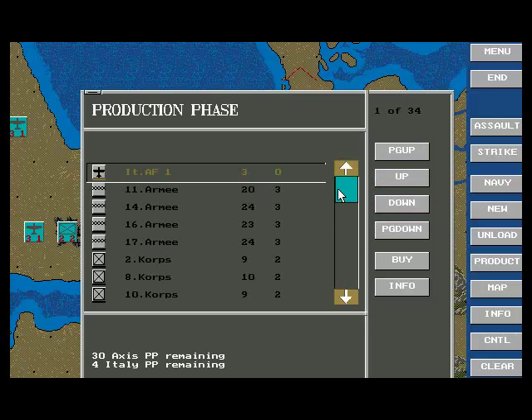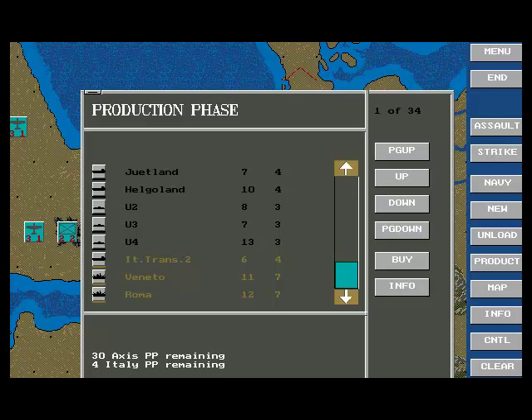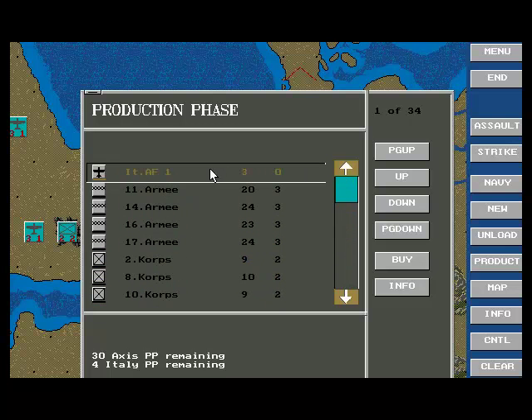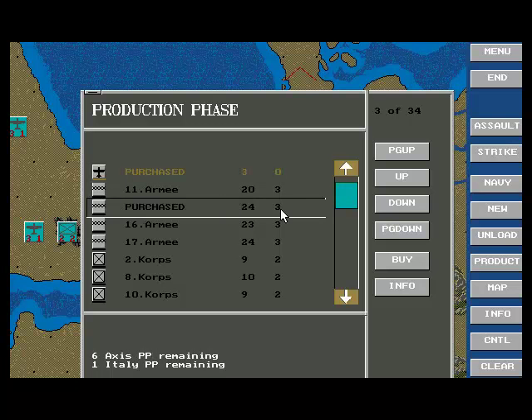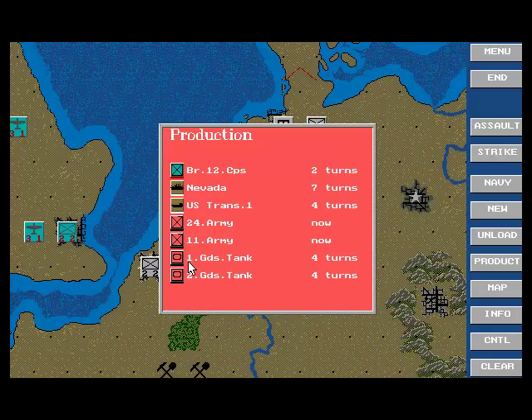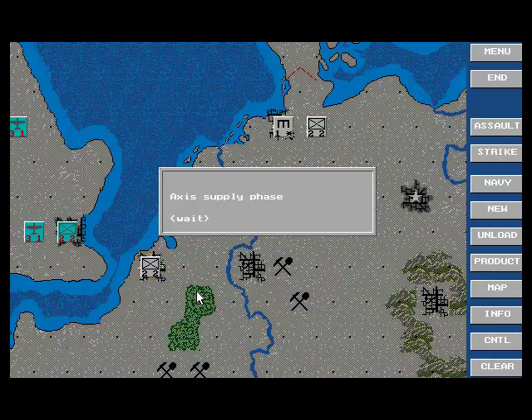What should I do? Should I buy ships? Nah, I'll worry about that later. I'll take that Italian unit. I'll take an army unit, which is always important — these guys are strong. Russian Winter strikes.